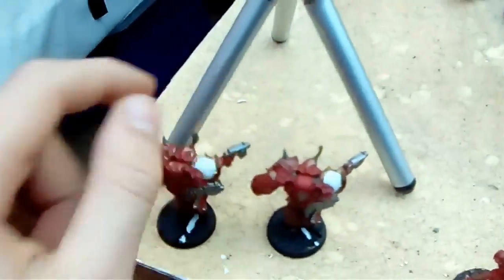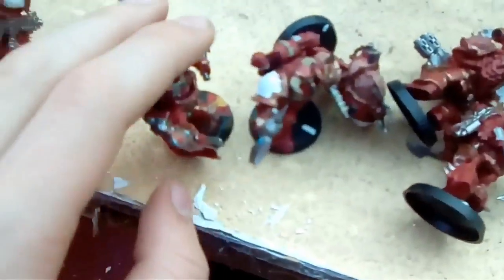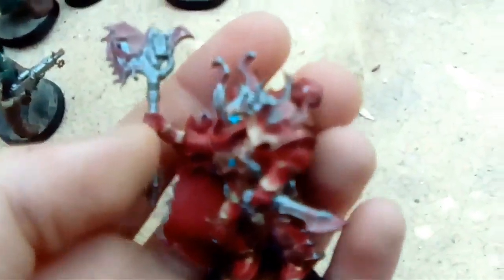These two guys here have bolt gun loadouts: bolt pistol, bolt gun, power fist. Then these guys all have lightning claws, even though it's not represented on the model. And then this is my warlord Tytamore — he has a chain axe and a combi-melta.